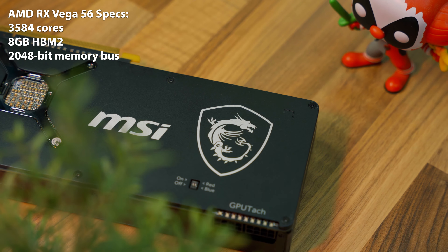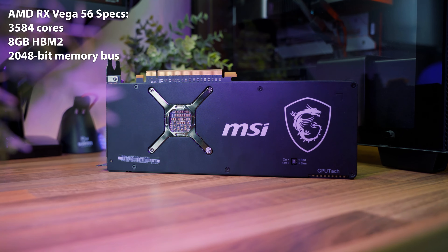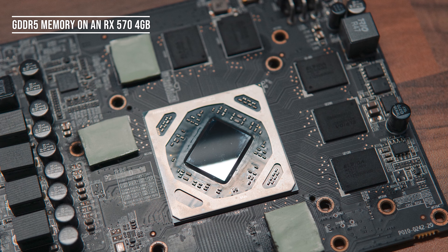For the £89 I spent, the specs aren't too bad: 3584 shading units and 8 gigabytes of HBM2 memory, which is incredibly cool. The main difference between HBM and GDDR memory is that HBM is located directly next to the GPU die, which allows for more bandwidth and insane memory buses at 2048 bits. On a regular graphics card, memory chips are dotted around the PCB, but HBM is directly next to the GPU die, enabling much better memory bandwidth — especially back in 2017.